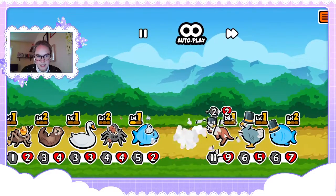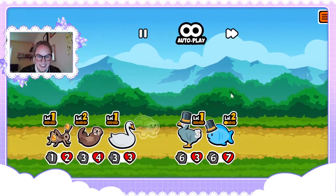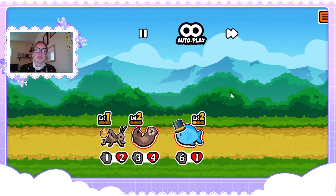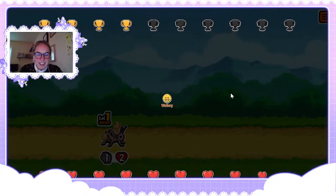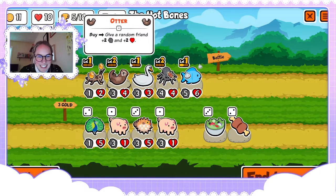Oh my gosh, this is hurting. That kangaroo is getting real chunky. That is what is the most clutch about a level two spider — when you really get the level two turtle at the exact right moment.